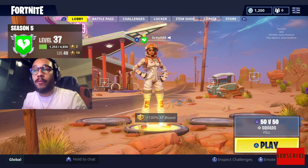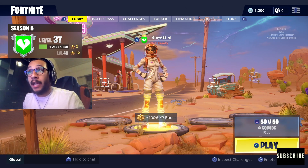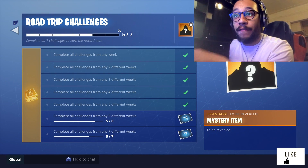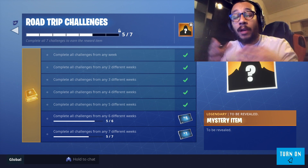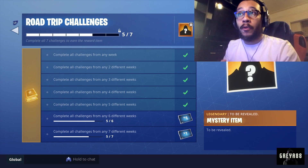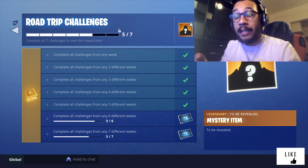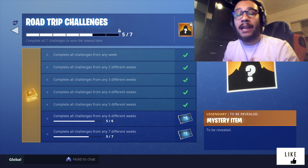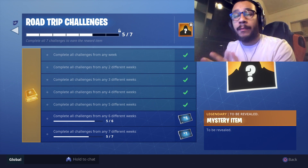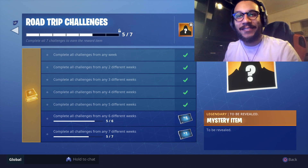Hey, what's going on guys, it's your boy Gray here, welcome back to the channel. In today's video, I finally completed all of Week 5 challenges. What that means is we unlocked the official Road Trip Challenge #5 loading screen. I'm going to show you today, once you complete all your Week 5 challenges, where on the island you can go to get that hidden battle star that can only be spotted within that number five loading screen. Let's get into this — subscribe if you're new, turn on notifications, drop a like.